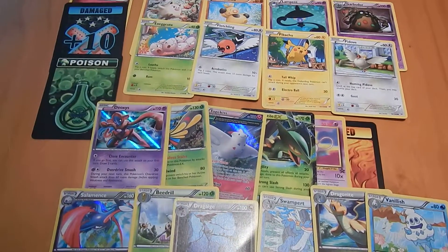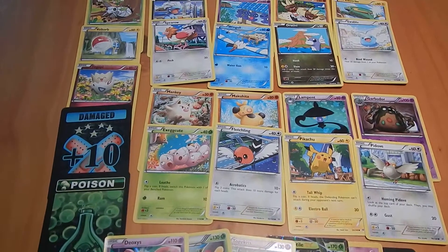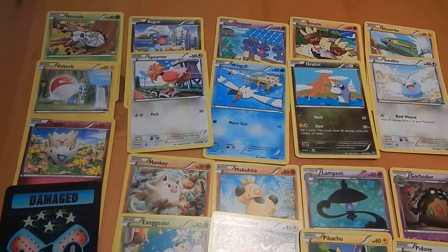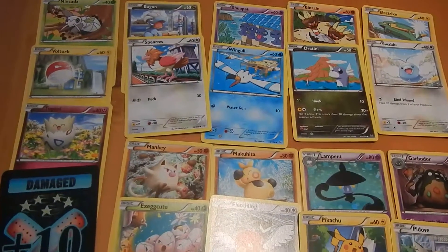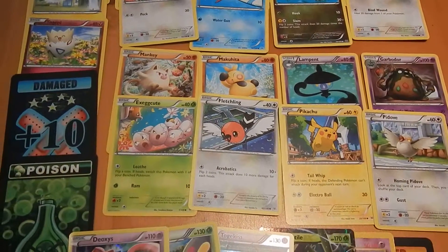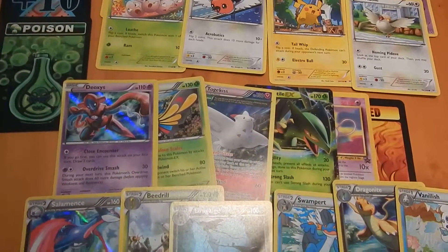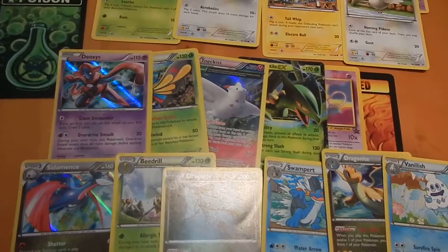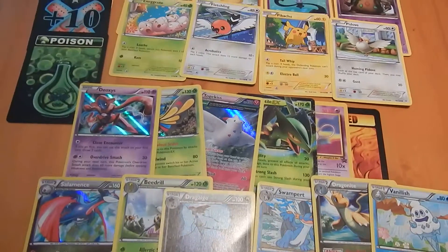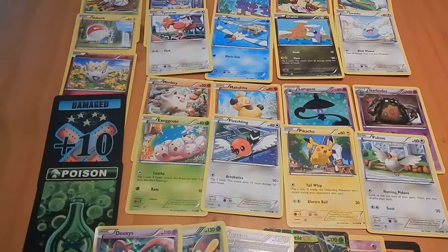Well, it includes one random Level X, EX, or full or ultra rare, plus Mew, plus 8 rares or holos, plus bonus 3 golden groundhog token counters. You get the exact golden groundhog tokens as shown, but the other cards are likely to be different versions of the ones shown in the picture. One Mew and one random Level X, EX, or full or ultra rare in every pack. A mix of 8 cards will be holo rares, rares, and reverse foils, bonus 3 golden groundhog token counters, all new cards in great condition.